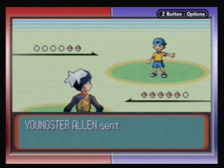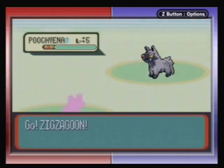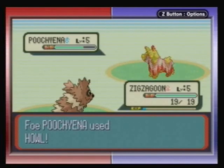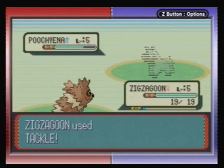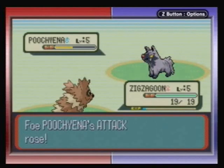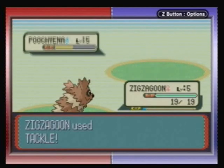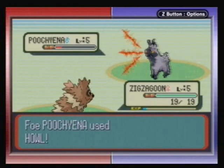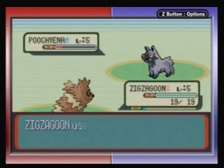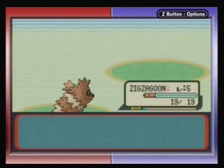Zigzagoon took damage from the Seedot. Well, if I have to switch him out, it's fine. Oh, nevermind — Zigzagoon didn't even get hurt. I bet my Zigzagoon can beat your Poochyena. I'm gonna show off the trainer battles just because they're not overly important, but that's where most of your experience is gained — unless you grind a lot. For the most part I'm just gonna stick with fighting trainers in my videos.